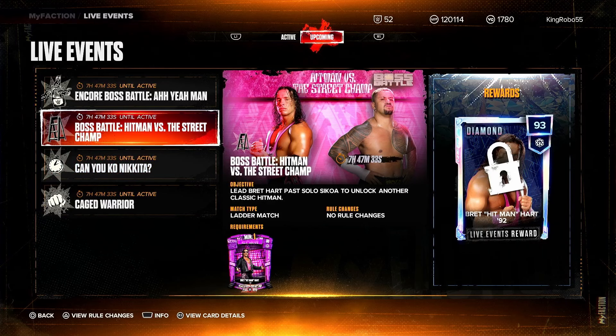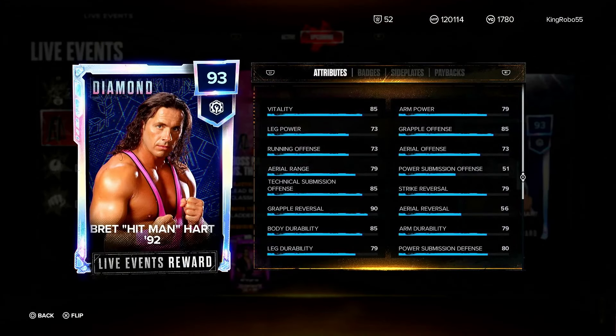Last but not least we have the boss battle for the whole SummerSlam Cleveland card collection. If you manage to get your hands on the amethyst Bret Hart, you can upgrade him instantly by going into this challenge and with just one win get yourself a diamond Bret 'The Hitman' Hart at 92 overall.